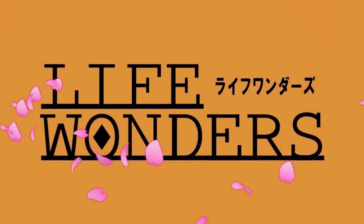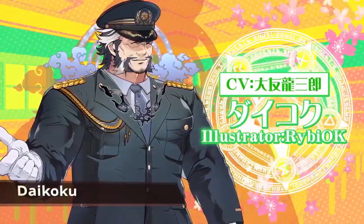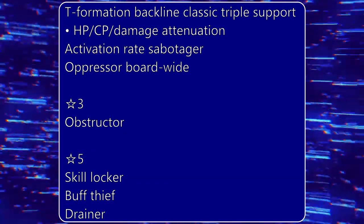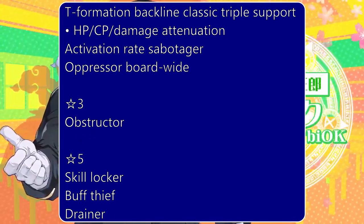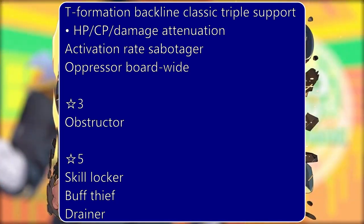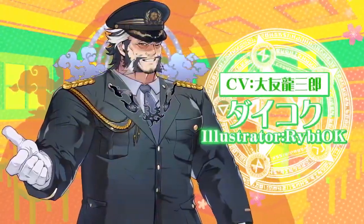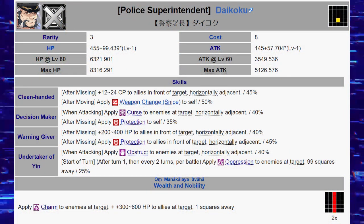Next, I'll be summarizing my analysis for the Part 2 banner units, starting off with the 5-star infernal non-range unit Daikoku. Daikoku has a similar role to regular Snow, providing the classic triple support of healing, increasing CP, and providing Protection to allies. He is more vulnerable than Snow, however, due to self-bestowing only one non-guaranteed defense buff to self, being infernal, and not having any self-heal. He is also restricted to supporting only the units directly in slash range of him. The key to his utility, however, is that he can provide the classic triple support without any need to move.